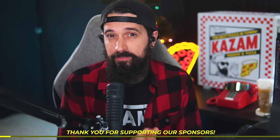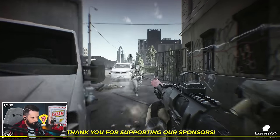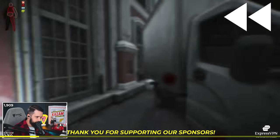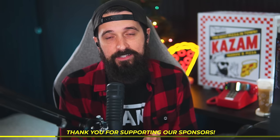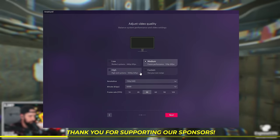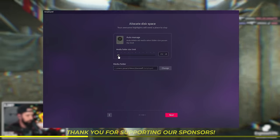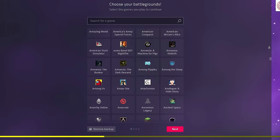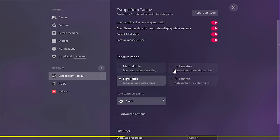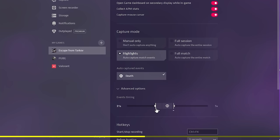If you've ever wondered how to get better at PvP in Escape from Tarkov, I have the answer. I've been saying for years that the best way to get better is to give yourself the ability to learn from your deaths by watching back your clips. That couldn't be any easier than with Outplayed. Outplayed is awesome software that lets you screen record, take screenshots, record and edit clips, and share them with friends. It integrates with literally hundreds of games, and one of the coolest things is it lets you record clips based on specific actions — for example, automatically recording a clip every time you die in Escape from Tarkov.